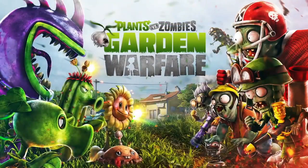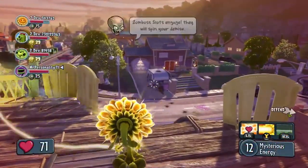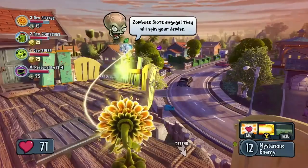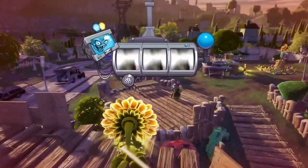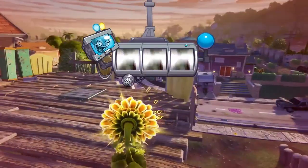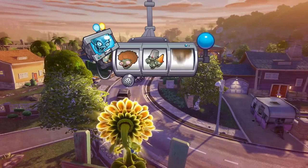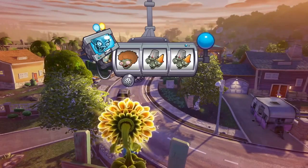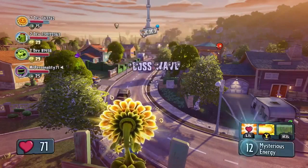We're going to jump ahead to a boss wave now. In Garden Ops, every three to four waves, Dr. Zomboss' slot machine will spin randomly to determine what enemies will appear in the next wave. Looks like we're getting a Disco Zombie and a random assortment of Zombie Horde in this next wave.